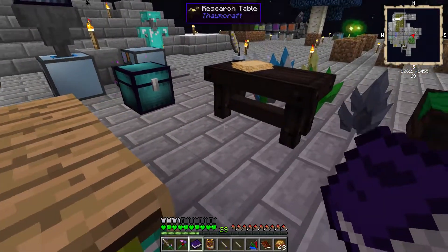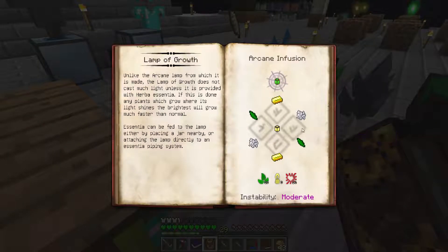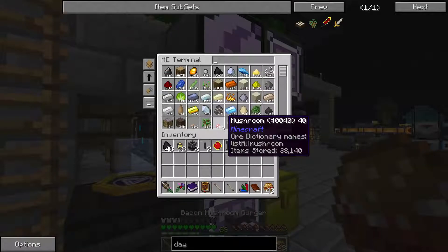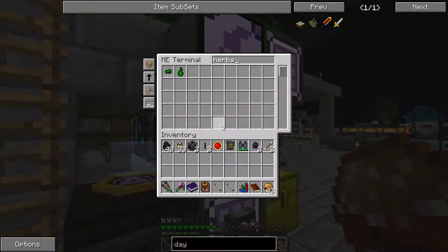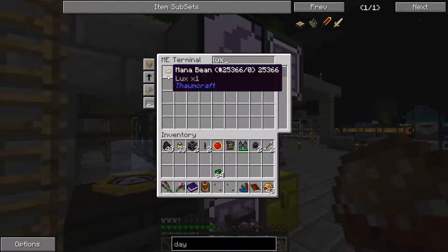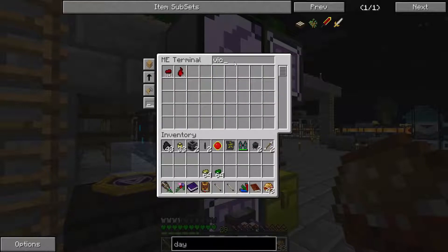We're going to need to make now lamps of growth — take green shards, bone meal, and that. Alright, we're going to need Herba, Victus, and Lux Extraordinaire. Herba, Lux, and Victus.